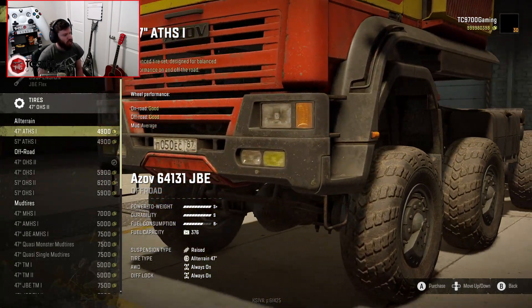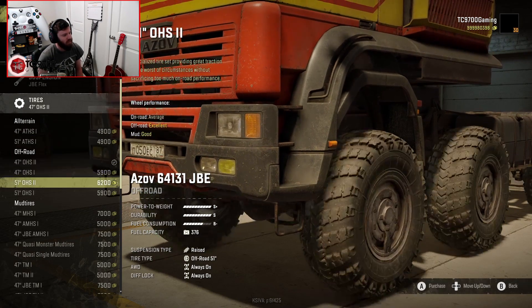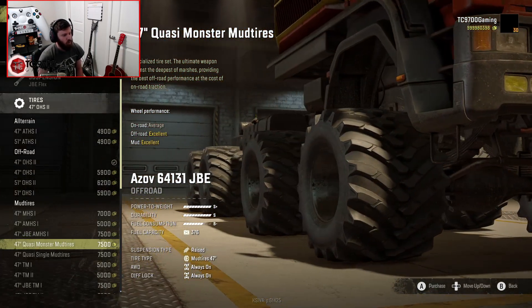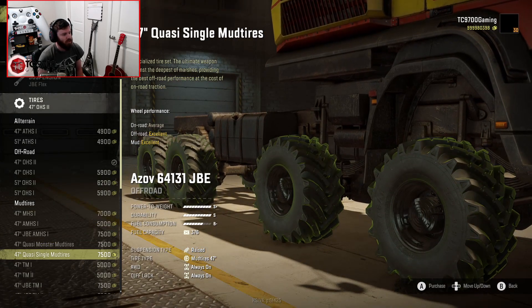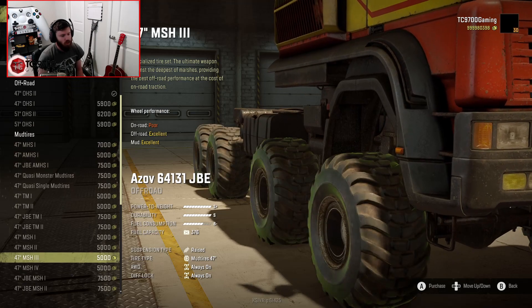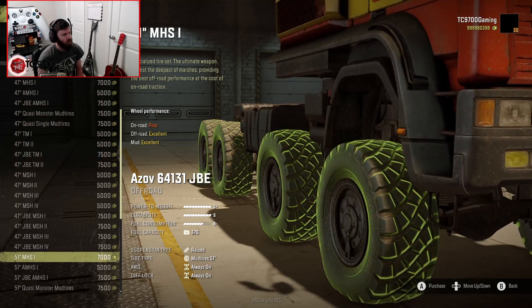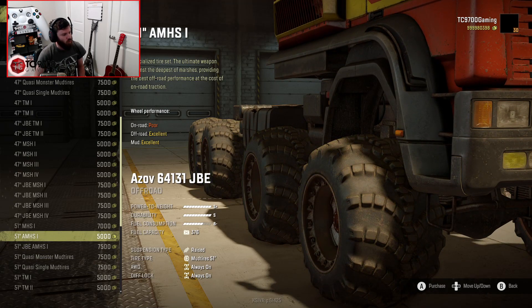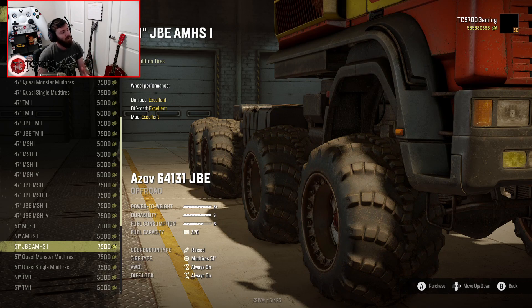Tire sizes range from 47 to 51 inches. Right off the bat I'm seeing the 47-inch Quasi Monster Mud tires or the Quasi Single Mud tires, and we should also have access to those in 51. A lot of these are modified versions of the stock tires. You have 51-inch Tega tires and the JBE edition of the Tega tires, which have been recoded and modified — equipping these gets you much more performance than a standard Tega tire.